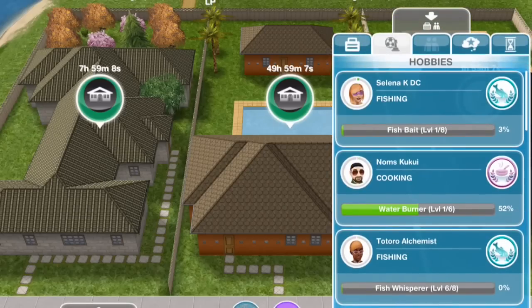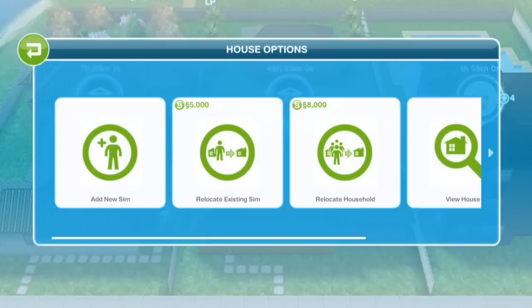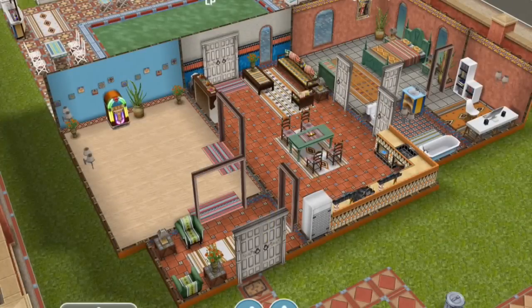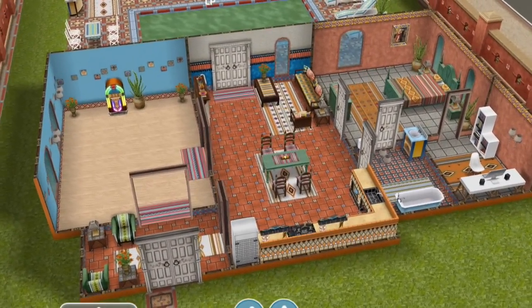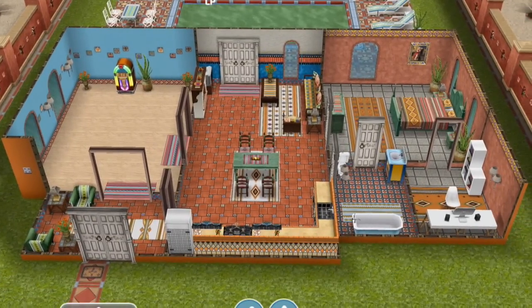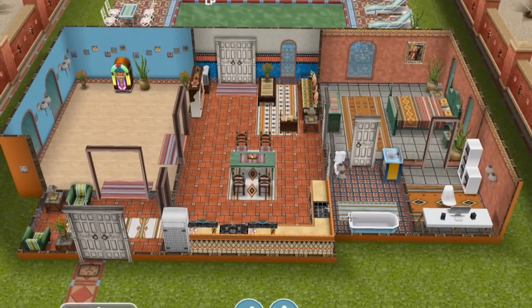I've built the house already on a premium lot, just so you can see what you get with the Latin Villa on a bigger lot. If you build it on the premium lot, it's going to cost 175 social points, which is quite a lot. If you build it on a standard lot, it's only going to cost 125 social points. If you need social points, you can always visit the social points house in my town, Sims Landing, which I've talked about in a previous video on this channel.